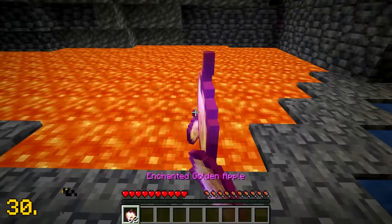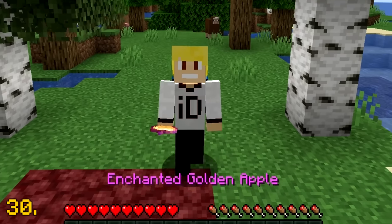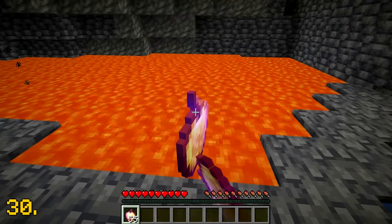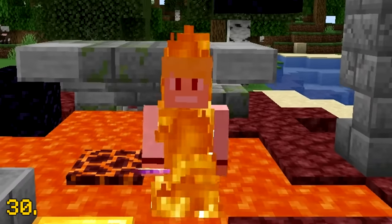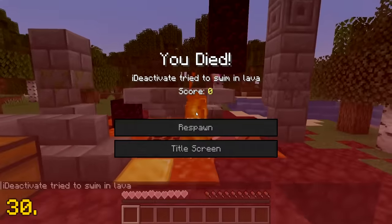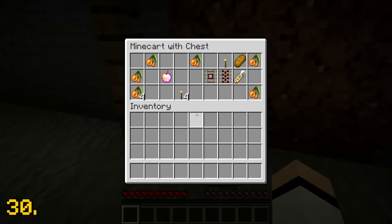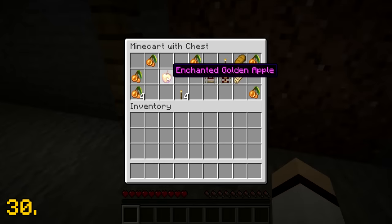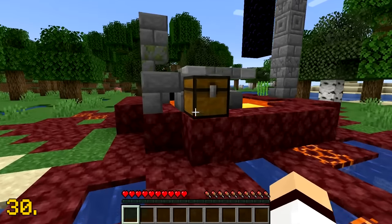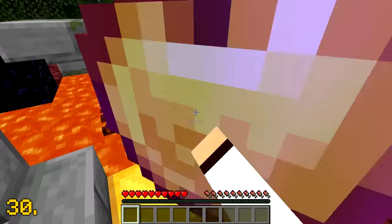The enchanted golden apple is a rare, uncraftable variant of the normal golden apple. Since you cannot craft the enchanted golden apple anymore, it's incredibly difficult to come across, only being able to be found in generated structures. The chance of the enchanted golden apple varies across each structure — for example, it only has a 1.4% chance to spawn in mineshafts and a 2.6% chance to spawn in a temple chest. If you've ever found an enchanted golden apple, look after it because they're really rare.